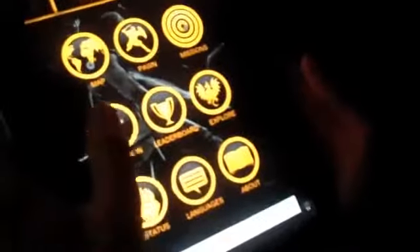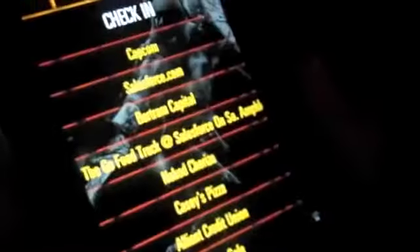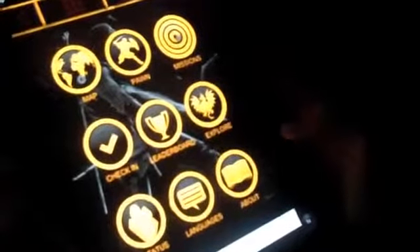Other stuff you can do: you can check in at any time wherever you are, à la Foursquare. And it gives a list of things in the area, including Capcom. You can check into Capcom.